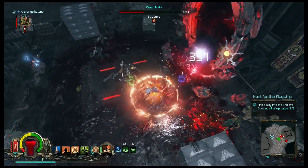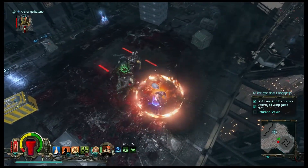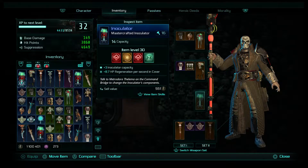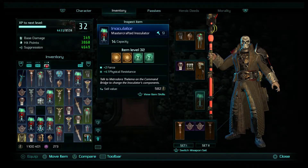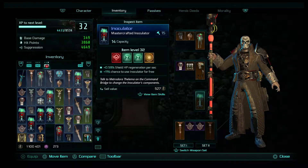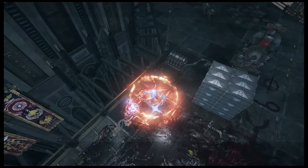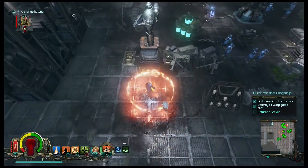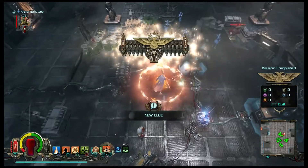My inventory is full — I'll take a second to sort through it. We'll move some things around and pick up at least one more item. If there's anything fancy, I'll just ditch some stuff to grab it. Oh, that was the end.